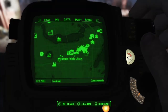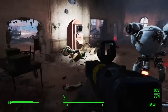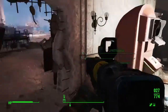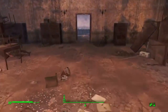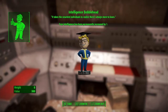The next bobblehead you're going to want to get is at the Boston Public Library. We're next going to be going to Trinity Tower for the next one and another companion, but for now coming here is convenient because it's close by. You'll have this big area - do be careful, most of the enemies here hurt a lot, especially the Protectrons, they definitely beefed them up for this game. If you come back over here into this back room and hop over the railing, you'll have the Intelligence Bobblehead.